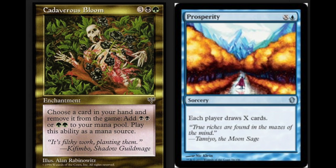You have the Bloom — which has always been a unique picture — a black and green enchantment. Choose a card in your hand and remove it from the game; add this ability as a mana source. And Prosperity — we have better card draw mechanics now, but Prosperity used to be the best we had at the time. X and a blue — each player draws X cards. So in EDH, when you have access to lots of mana and lots of cards, this is a really fun combo.